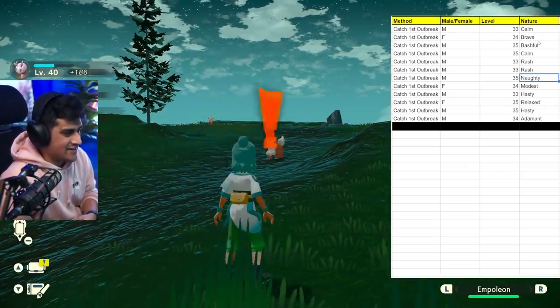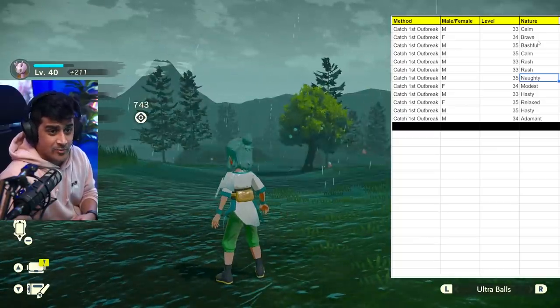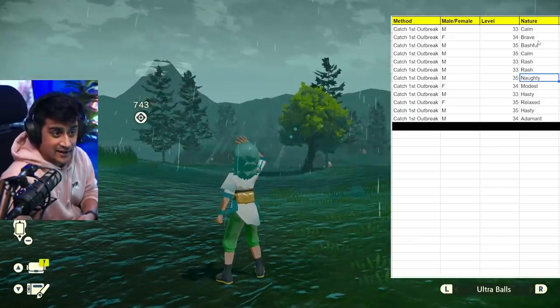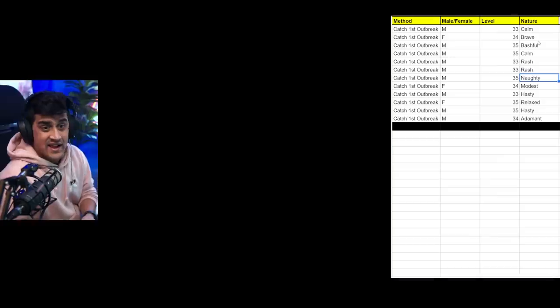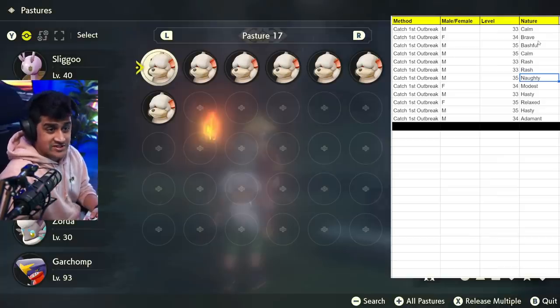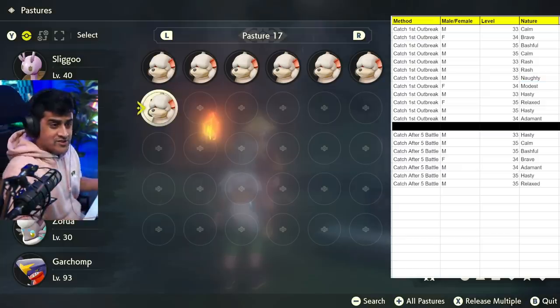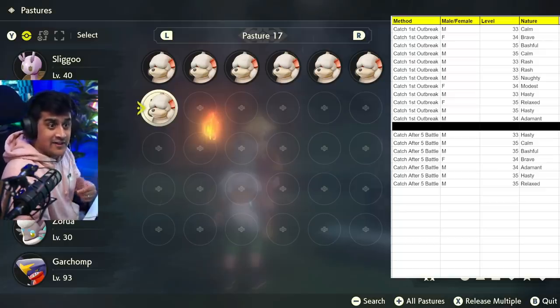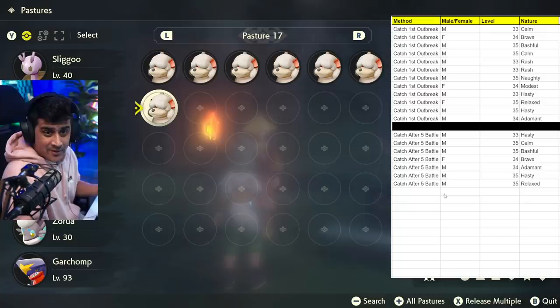I have now battled five Pokemon and I'm going to catch the rest. All the reported Pokemon in the outbreak seem to have been gone, so I'll head back to camp and look at the stats. As we stated, there are going to be seven Pokemon left in this outbreak because we took out five via battle. I noted all the Growlithe we have from this 'battle five, then catch the rest' method. As you can see from this chart, we have seven Pokemon here, and if you look above, they have matching ones.